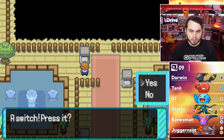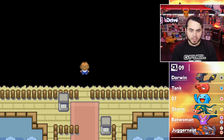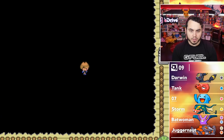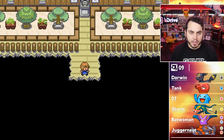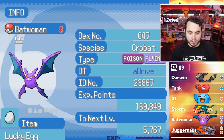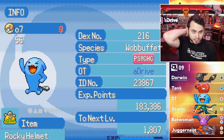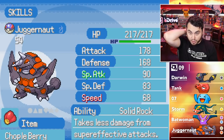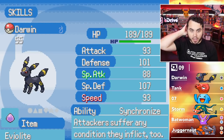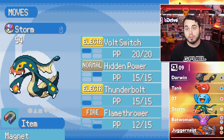Which way do I go? Where's the Gym Leader? A switch — press it. You get to see the path for like one second, and if you mess up it takes you back to the beginning. Oh, it's not that bad. I think I made it to the Gym Leader. Let me make sure everyone's healed up. Here's what I did: I gave the Skyplate to Batwoman. Razorclaw on Tank. Rocky Helmet on 07 — really clutch. Juggernaut with the Chople Berry to reduce Fighting-type moves. Darwin with the Eviolite. Storm with the Magnet. I'm very scared, so let's see what happens.